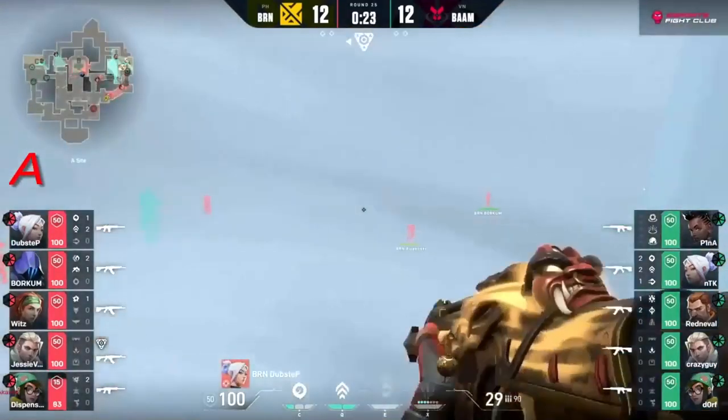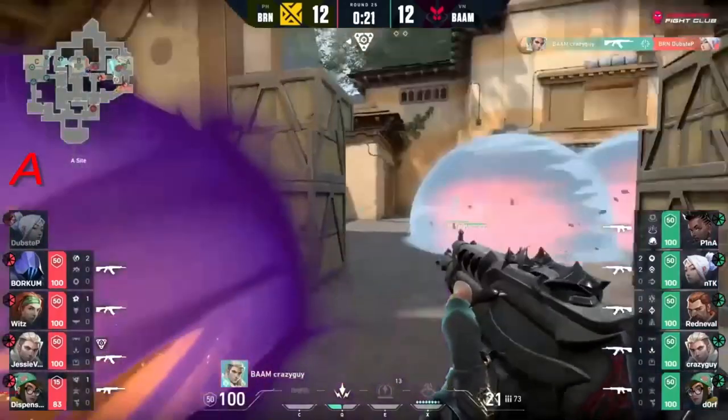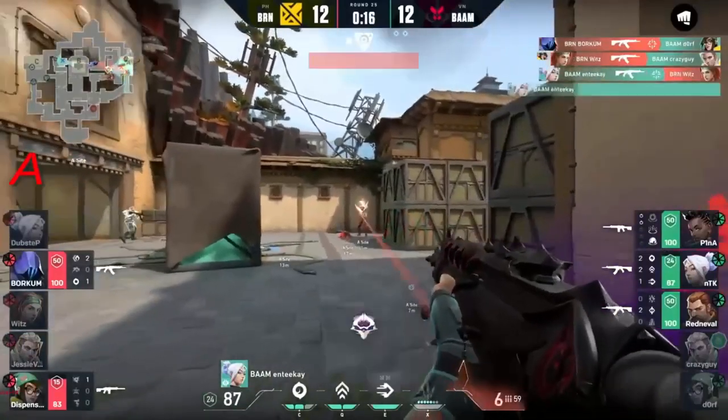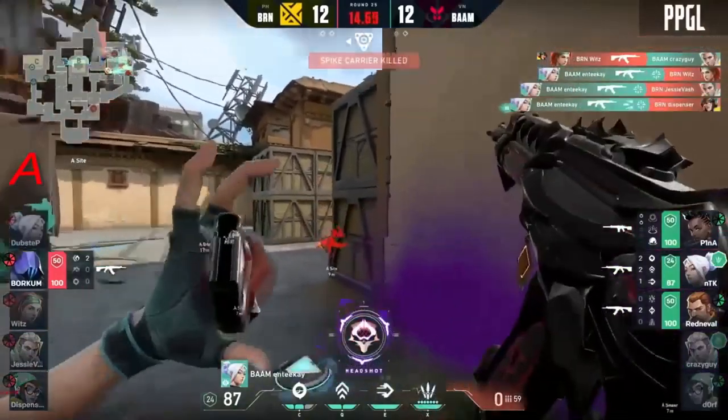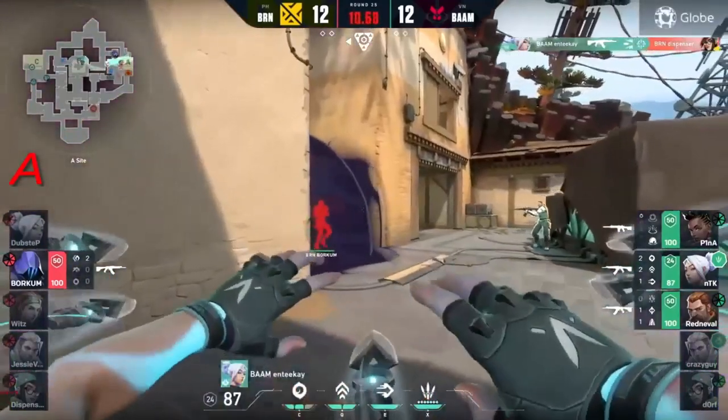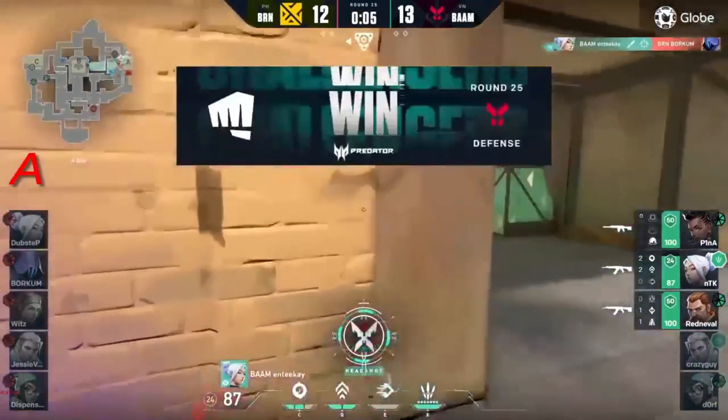Instead they will be committing to A. They've run this play a couple of times already, so this might be quite sniffed out by now. But crazy guy is going to sniff out one here - borkum, ntk, ntk with a triple here against Bren! Now borkum with 10 seconds left - can he do it?